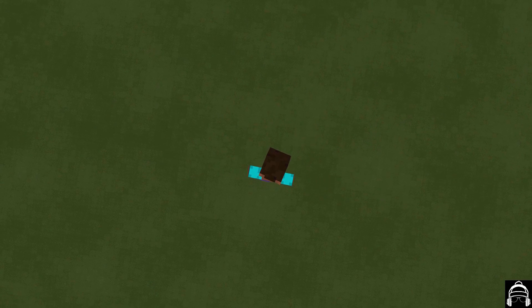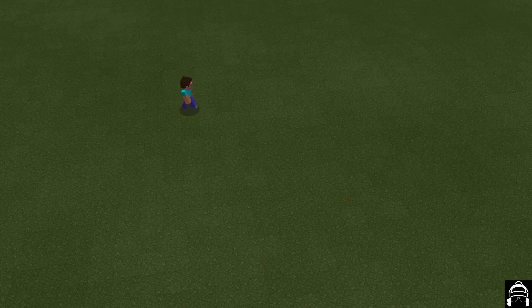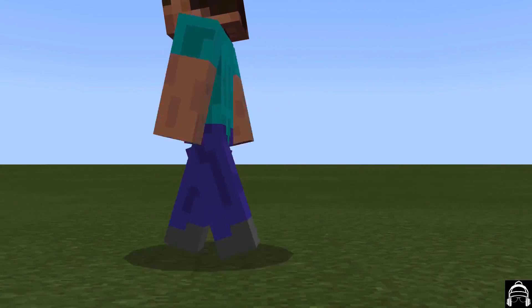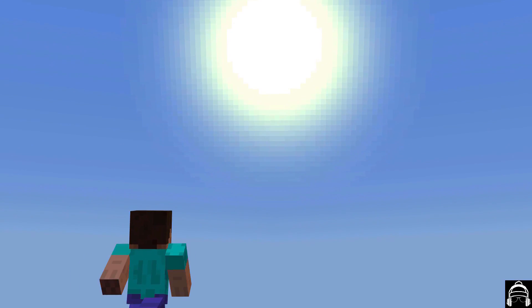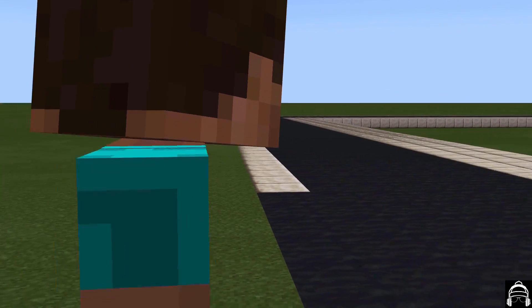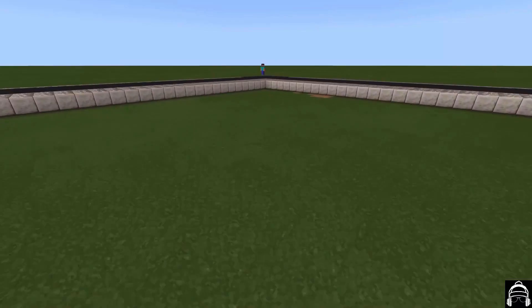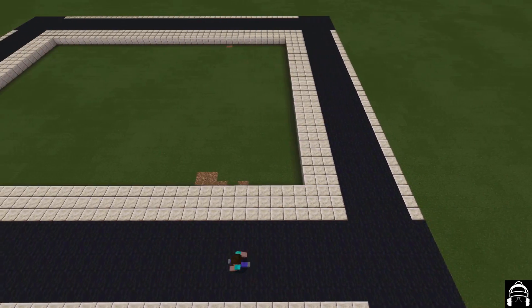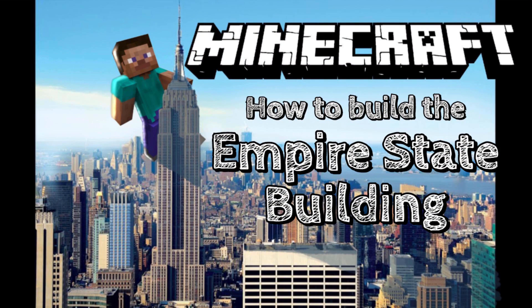So I threw myself into a super flat world and quickly became lost in the infinity of grass and sky. I picked a direction and began walking, until finally I found the perfect location. So here's a simple step-by-step guide on how to build the Empire State Building in Minecraft Creative Mode. No mods, no fluff, no fuss — just a little elbow grease and a couple hours of free time.